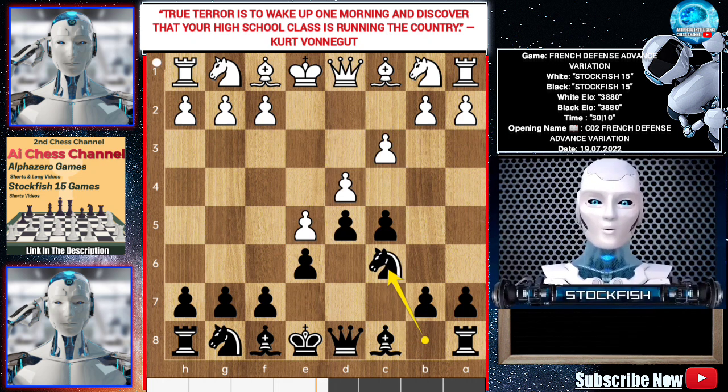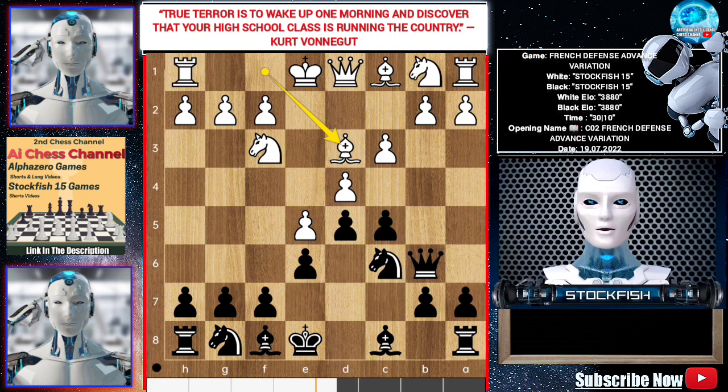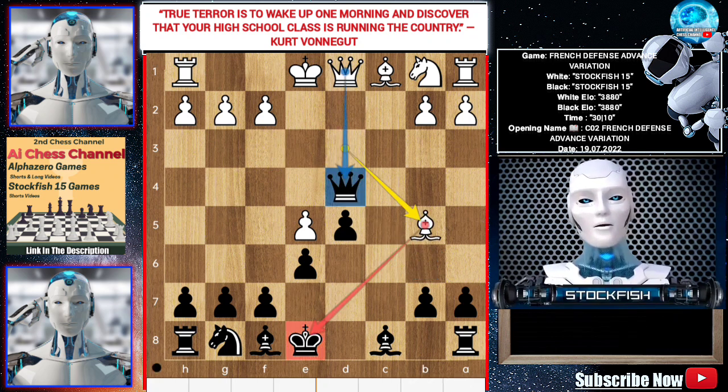Knight c3, creating pressure on d4. Queen b6, putting pressure on d4. Here is a tricky move: bishop d3. After takes, takes, takes, takes — it's a discovered attack on the king and queen. White will lose his queen.